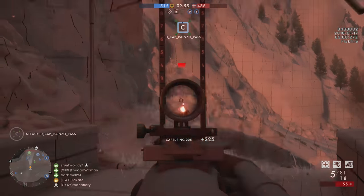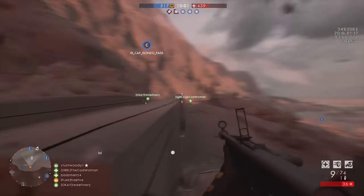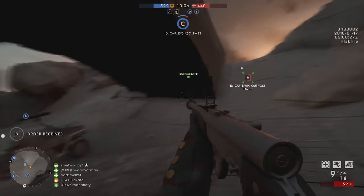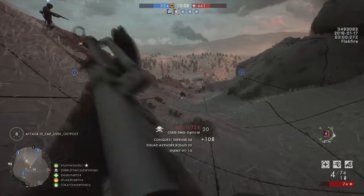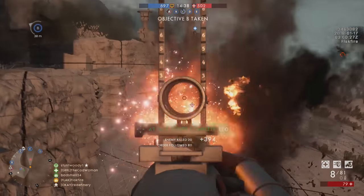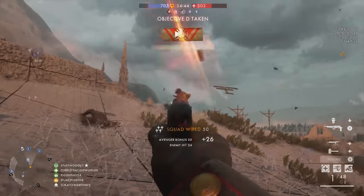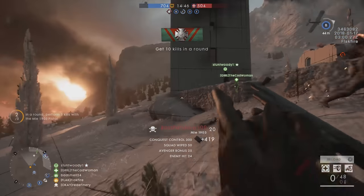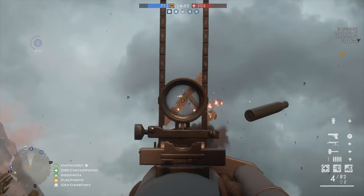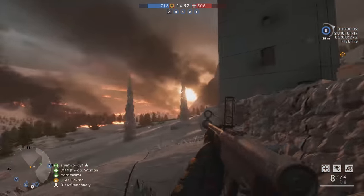Battlefield 1 players have long been looking for that skill cannon SMG, similar to the Sjogren shotgun or the Selbstlader M1906 for the medic class. Unfortunately, in its current iteration, I think players should keep looking. It's extremely difficult to kill even two players with the weapon's meager 8-round magazine capacity, and the gun's fire rate is the slowest of the assault class's non-shotgun weapons. The slow reload of the Chauchat Rivarola SMG is also a liability, and it just doesn't offer anything that would compel players to choose it over another gun like the Hellriegel or Automatico.